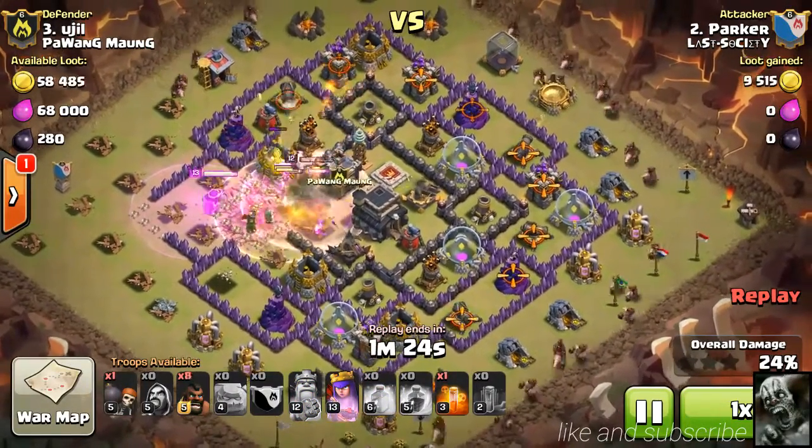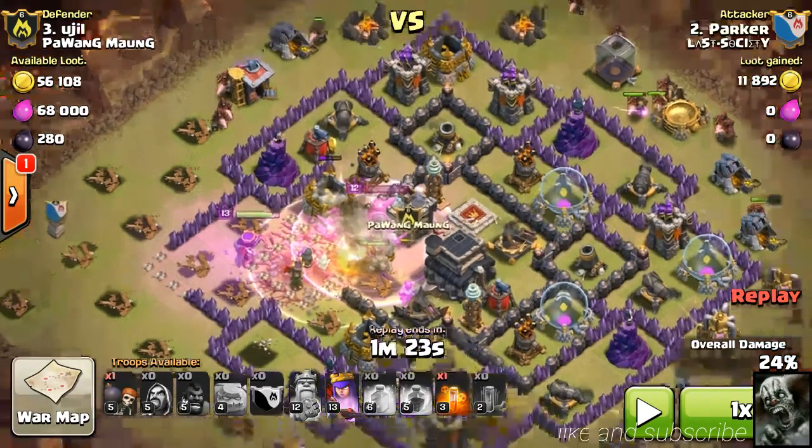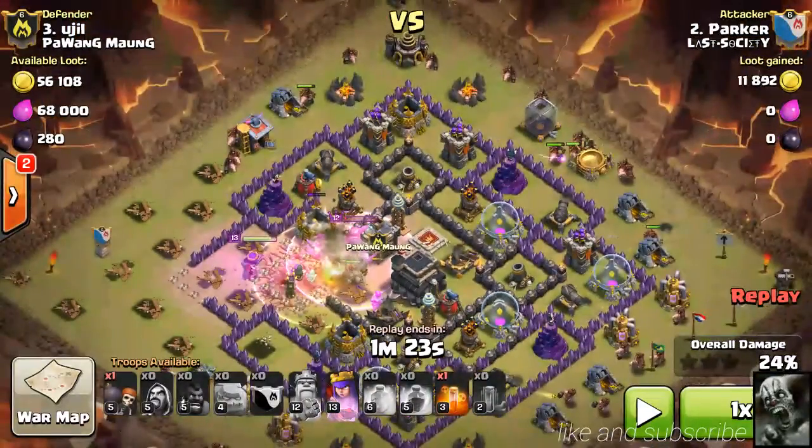Look at this — he spreads his hogs around the entire outside of the base, which I've never seen before. Normally you clump hogs together and use heal spells on them to keep them going the entire time. But he used his heal right here in the middle after he raged his King, to keep his Queen up and going.